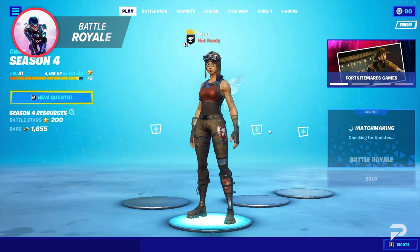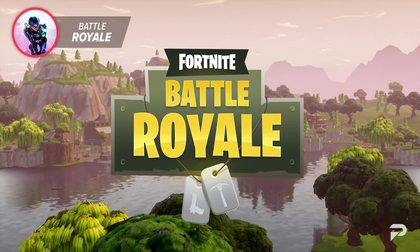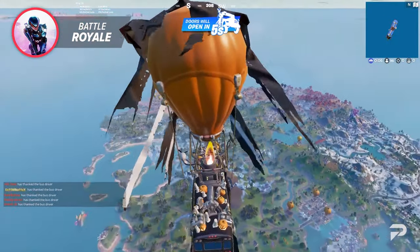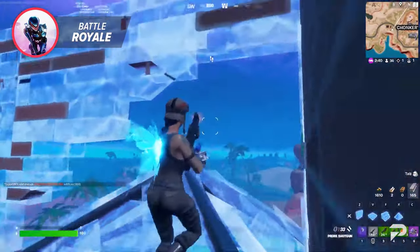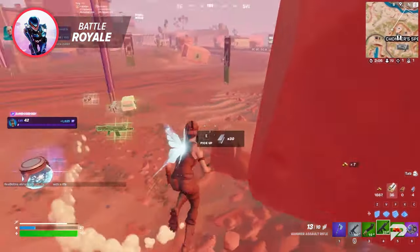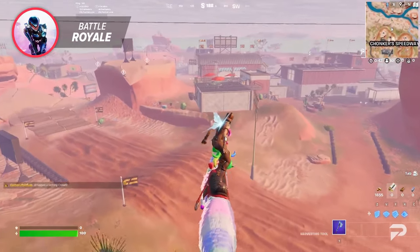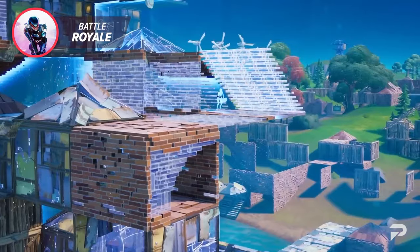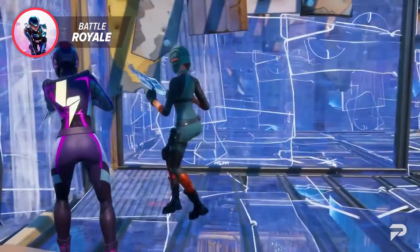Now for the main game mode on Fortnite — Battle Royale. This is where you drop down from the iconic battle bus and face off against 99 other players who are all fighting for that victory crown. You'll need to master your weaponry, be the first to reach new areas, and perfect the art of survival if you want to reach the top. Just be sure to watch that storm. Generally, battle royale consists of a few separate stages: your early game, mid game, and late game, which are sometimes referred to as end games.